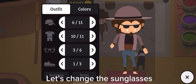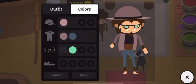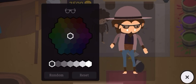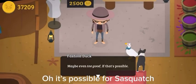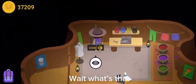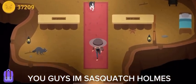Let's change the sunglasses. I want to find something like Sherlock - a detective type of thing. Okay, this will do, but let me change the color. Okay, this works. I'm good - real good, maybe even too good. Is it possible for Sasquatch? Wait, what's that? Oh, never mind, never mind. You guys, I'm Sasquatch Homes!